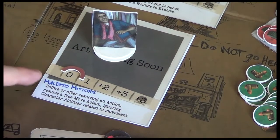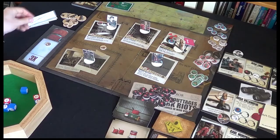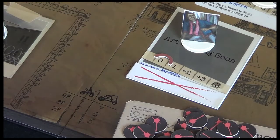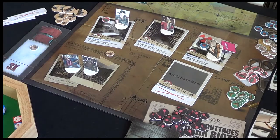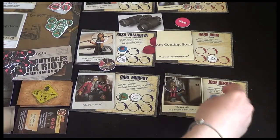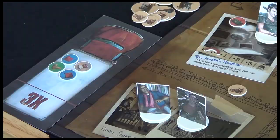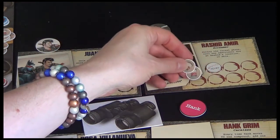Then we're going to use the ability of Maldito Motors: before or after resolving an action, resolve a free move ignoring character abilities. We take one of these location exhaustion markers and mark it — we can't use that again. Now let's move Jose back to the compound, because his character card is full and I don't want him having to face Marauders this turn and drop the items he's picked up. We can use his free transfer action to move as many resources as we wish to the truck.